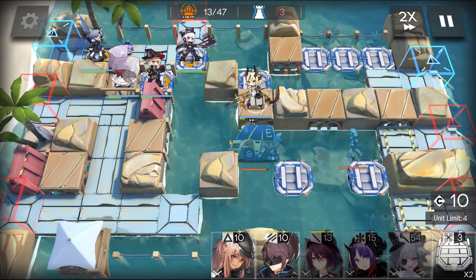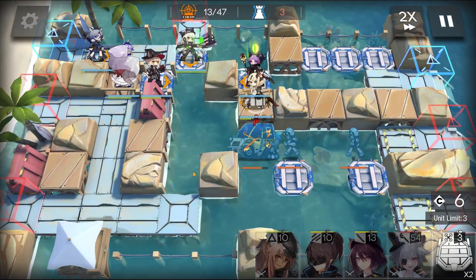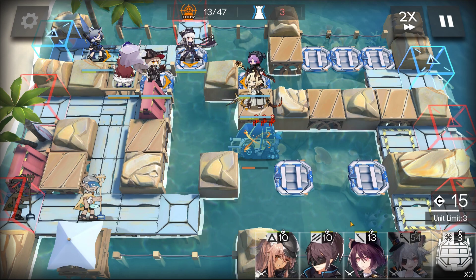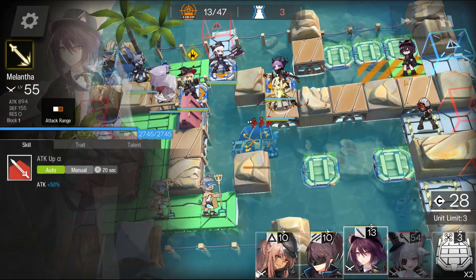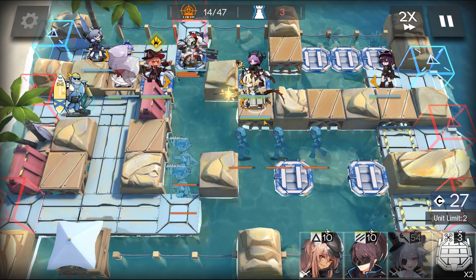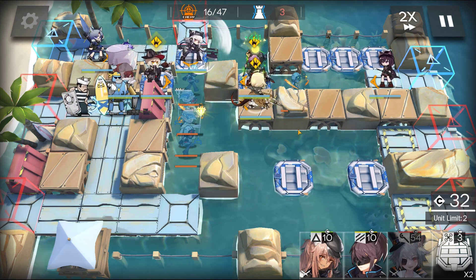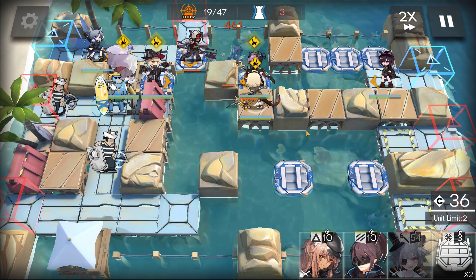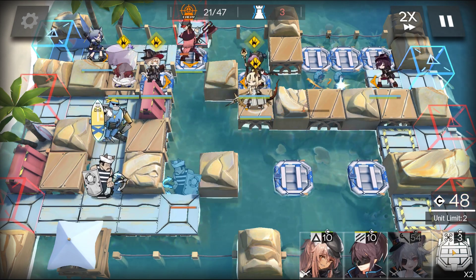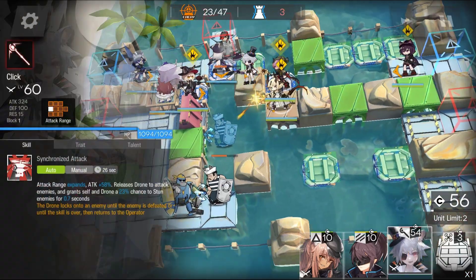Second platform. Deploy a Normie medic — it's safe here! Last line of defense with Melantha. Trust in Melantha. Let's chill down some hotheads. Third platform — and click into place.